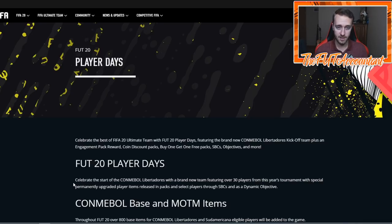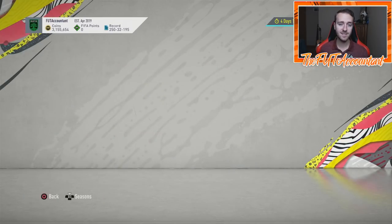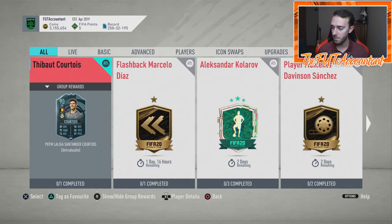We have Champions League and Player of the Month stuff coming this week that I think is going to take precedence over everything else related to this promo. That stuff is going to be more important this week. So let's start with the beginning of the week — as early as today we could see one of the biggest SBCs we've ever seen in FUT: Player of the Month Messi. The Courtois Player of the Month card goes away at 6 PM UK on Monday, so Messi should be coming today or tomorrow.